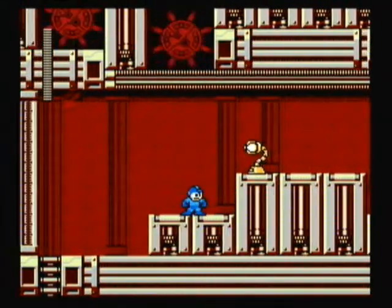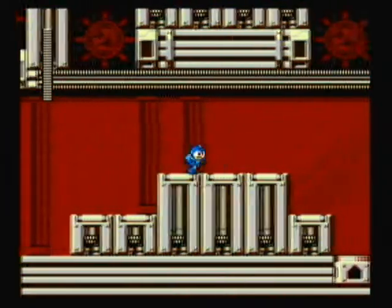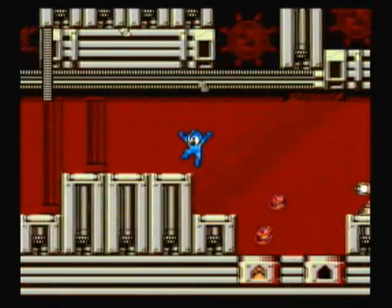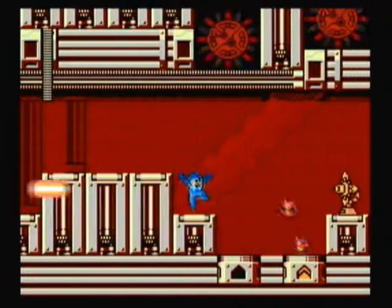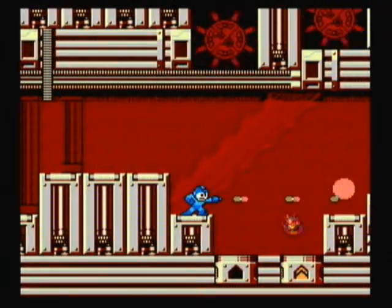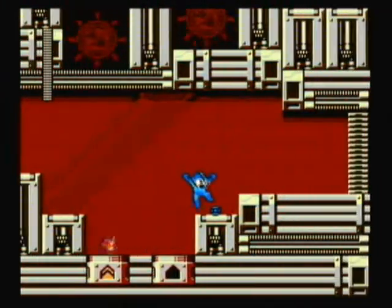Just a few last missile launchers and desk lamps to deal with, none of which are especially threatening. Even this last one, which although can be defended by the fireballs, the higher ledge allows you to get well out of their way. So just take as much time as you need to kill it without taking any unnecessary risks.